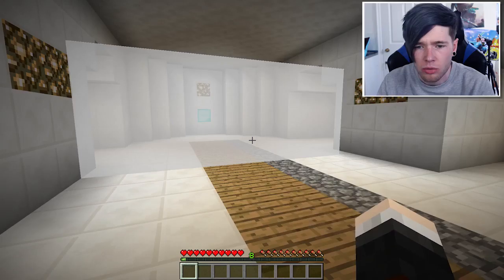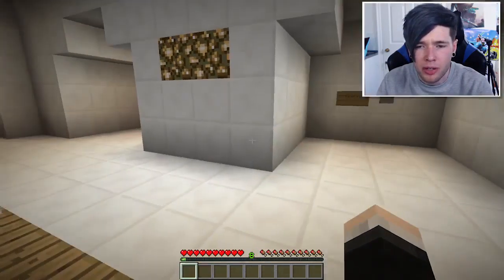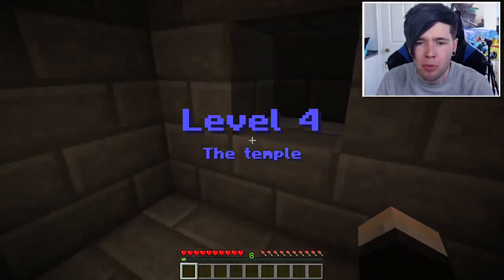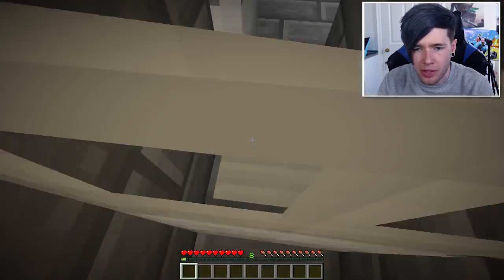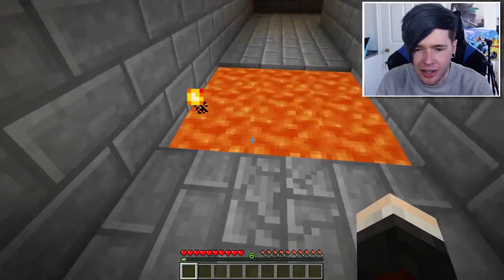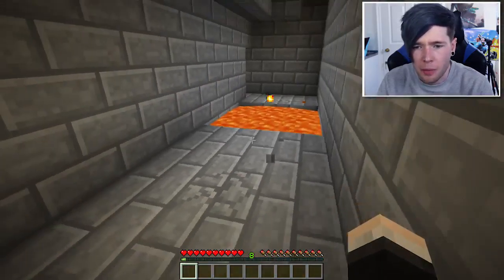Oh hello, Mr. Cloud, how are you doing? Why are you up here? Level four, four out of six - the temple. I'm gonna be like Indiana Jones up in here. Let's see what's going on with this temple - a little bit of parkour, that wasn't too bad.